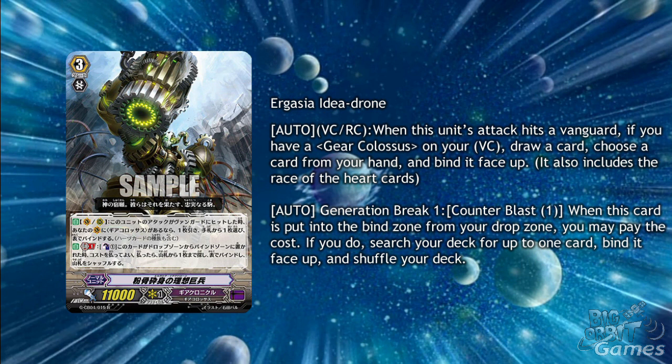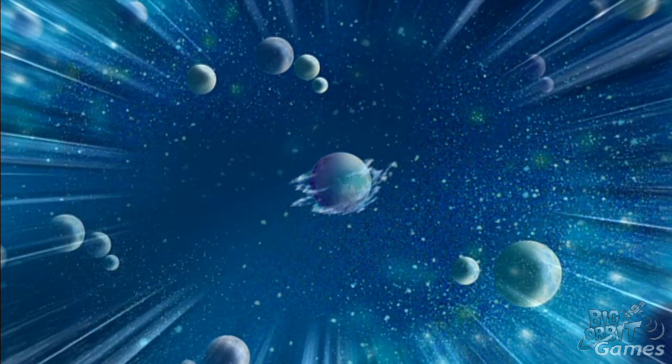As an auto generation break 1 counterblast skill, when this card is put into your bind zone from the drop zone, you may pay the cost to search your deck for up to one card, bind it face up, and shuffle your deck. You can bind this card from the drop zone by using Chronofang Tiger, giving you a lot more freedom on what cards you put in the bind zone. If you don't have a grade 3 gear colossus vanguard, you can stride Fiery March Colossus or Thunderbolt Shockwave Colossus to get the on-hit skill.